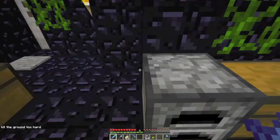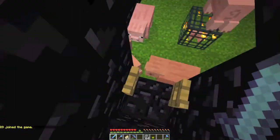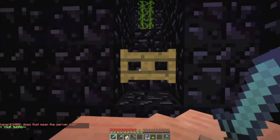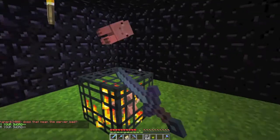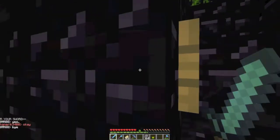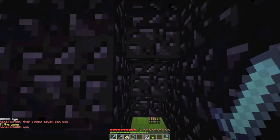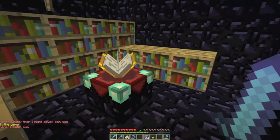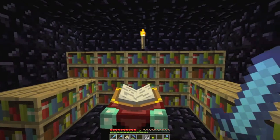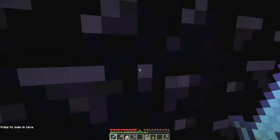Everything else is secured in obsidian. We have our chests here — they're all secured in obsidian. It's pretty good, and we get a lot of good pork chop because down here we have our pig spawners, which feed us and also get us XP. As you can see, I'm level 9 — I get all my XP from this spawner. Down here, all my tools are enchanted. We have a little enchanting table to do mid-level enchants. I have Bane of Arthropods 1, Unbreaking 1, Efficiency 2, and Efficiency 2.